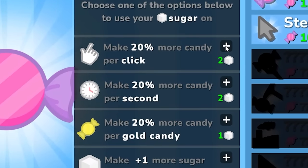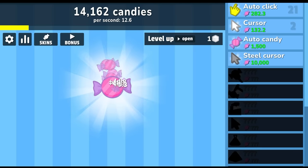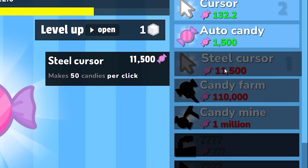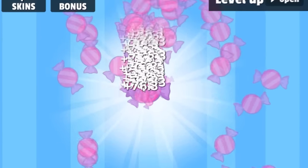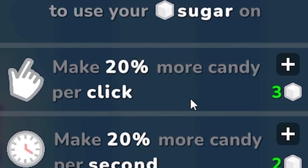I really think that's the best upgrade, so let's make 20 more candy per second. Actually, I'm gonna put it all in there. Now I'm gonna make a lot more candy with my auto clicker. Look at it go! I'm gonna buy the steel cursor — now this is gonna make 50 candies per click. Let's also get the auto candy. Look how fast it's going up now — we're gonna be making so much candy really soon.